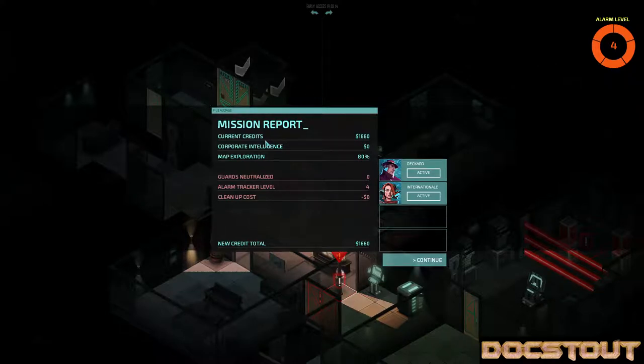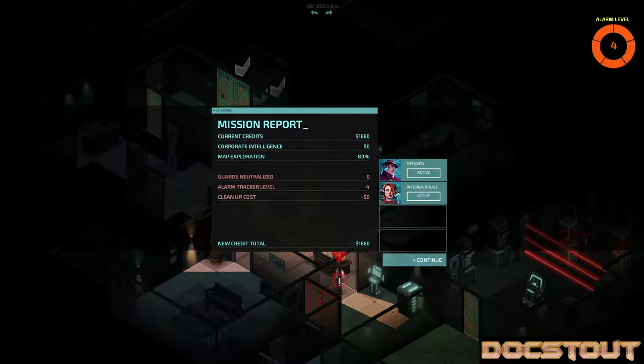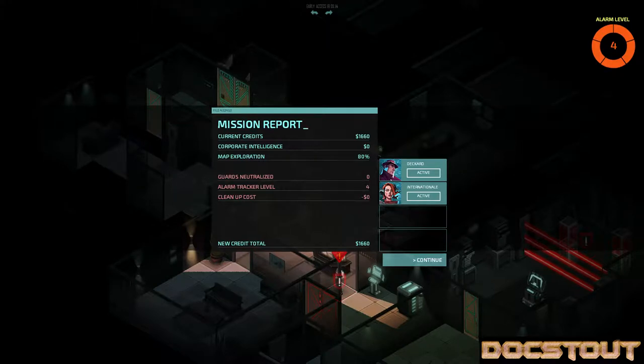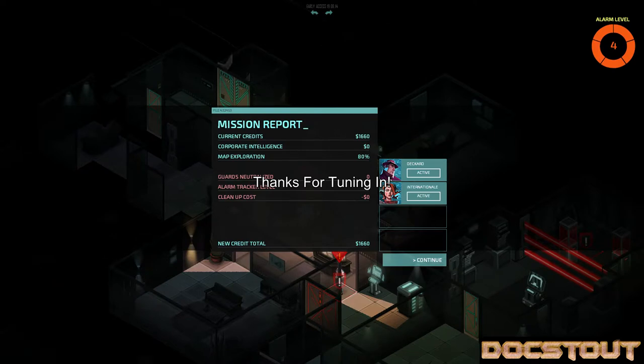Didn't get any intelligence. Got some credits. That's about it. I didn't actually get to use the nanofabricator. I've got 1660 credits, but I'm gonna start to encounter enemies with armor or other things that I need to deal with. I guess join me next time. I'm gonna continue this until I have to actually retire this agency, which I fear is going to be soon, because I don't have a third member yet and I don't have any gear — all I've got is money. This is Doc Stout with Invisible Inc., signing out for the day.